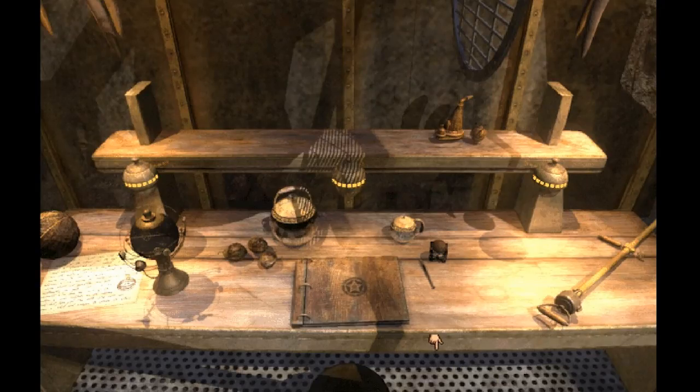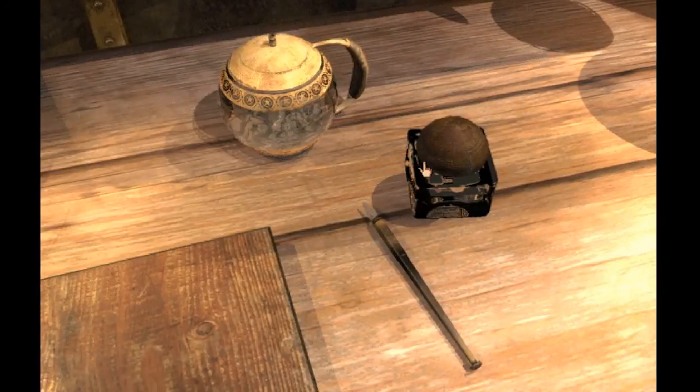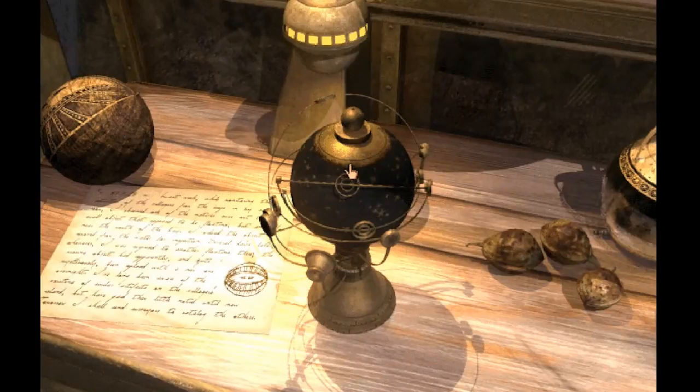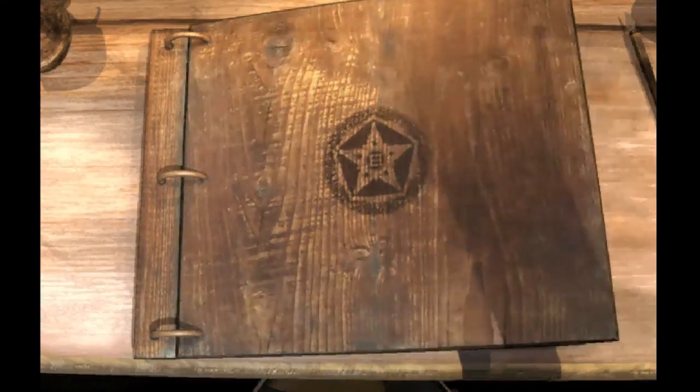We got a — yikes — some kind of weapon. Look at this, it's got a bayonet on it. A really primitive looking gun. Got some ink, some other things. And this cool looking planet thing. I don't even know what this is. Some nuts or something. And a book — a journal or something.